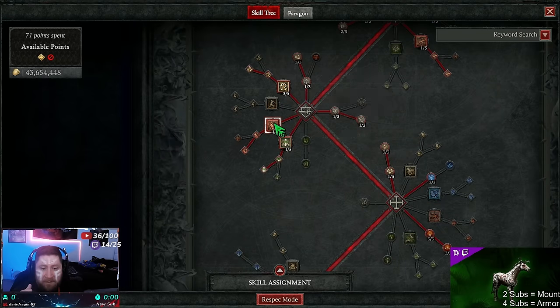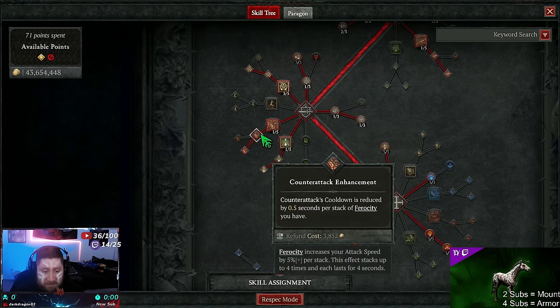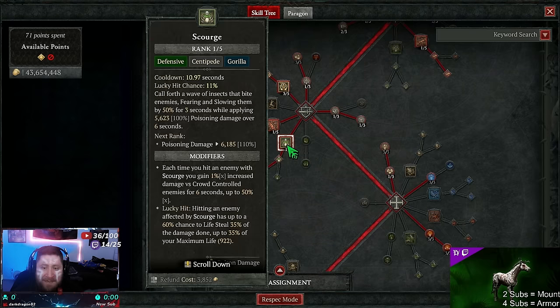Counter Attack is super powerful — into Reinforced Counter Attack, it passively increases crit strike damage by 6% for every close-up enemy. Even though Quill Volley has huge range, us dashing and dealing damage up close maxes out Reinforced Counter Attack, boosting damage insanely. It also reduces cooldowns per stack and increases our dodge chance.